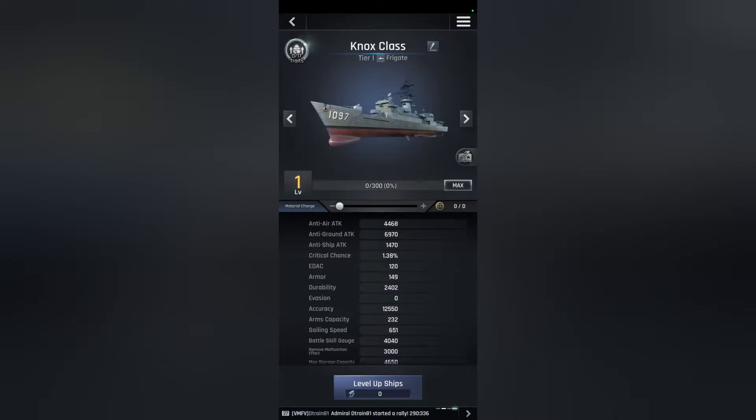First up is the Nox class. This is the very first ship you get. You will probably only use it for three minutes, as it is the worst ship in the game. However, there is one really cool feature about the Nox class that you may or may not know.